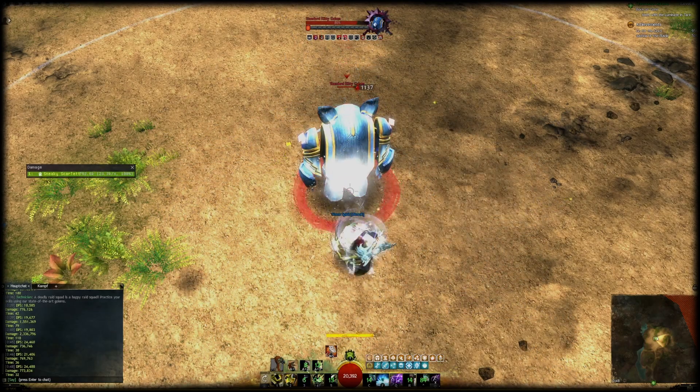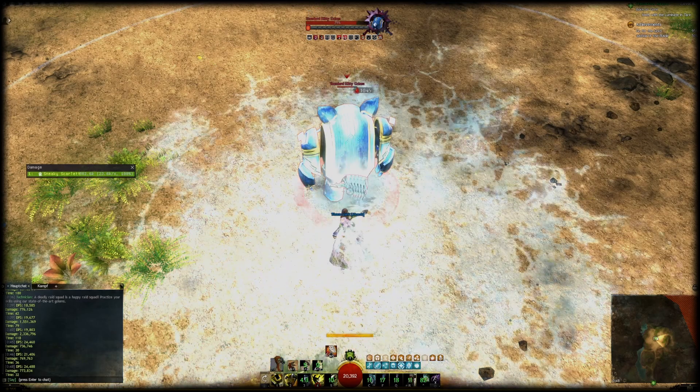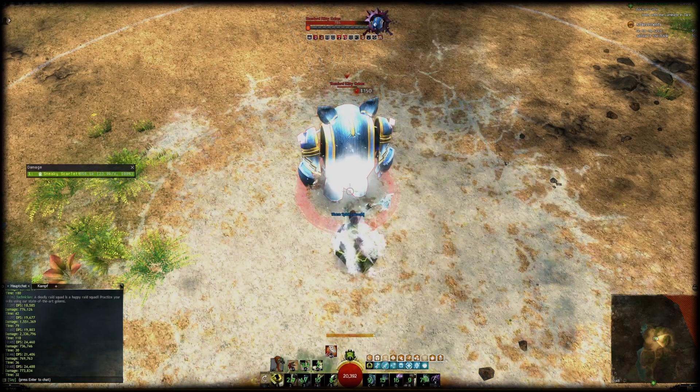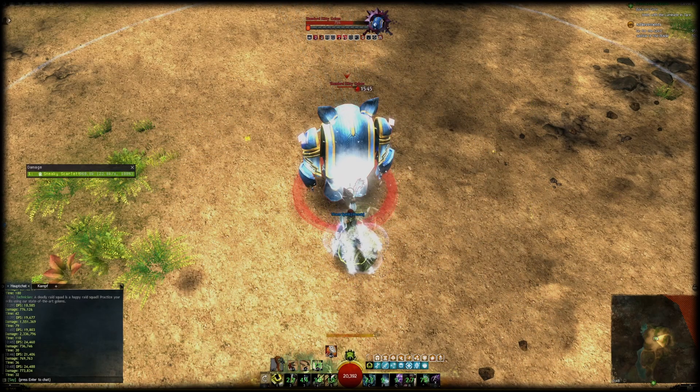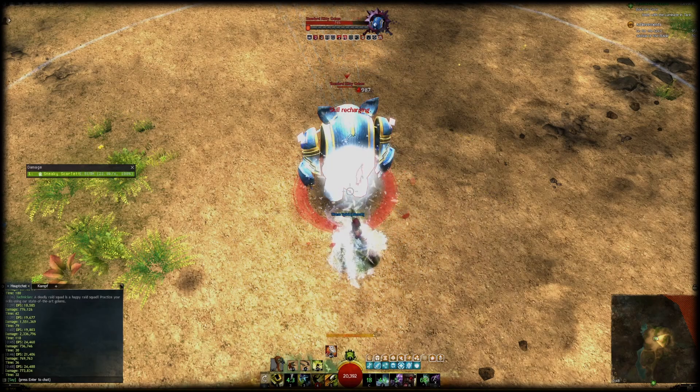Nature Magic is pretty cool in general since it will copy all your boons to your pet and make you deal more damage for every boon on you. The problem on Soul Beast is that both Skirmishing and Beast Mastery are so powerful that dropping either is huge — Beast Mastery has more essential traits so we will ditch Skirmishing.